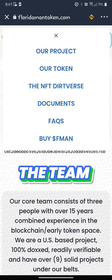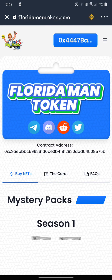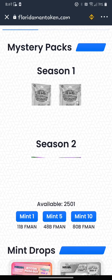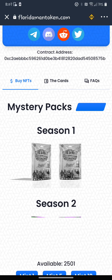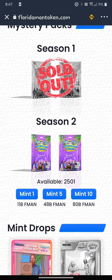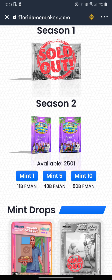You'll have your different options up at the top. I'm on our project right now. You want to go to the NFT Dirtverse. Then you're going to see the mystery packs under Buy NFTs. I already have some staked from before — if you have them staked from before, just unstake and stake on the new setup here. So there's $2,501. Season 1 sold out. Season 2, $2,501. I'm going to do the Mint 10 later because it's 80 billion tokens.